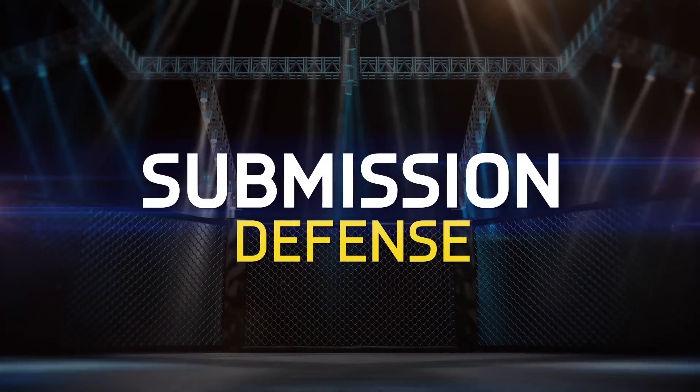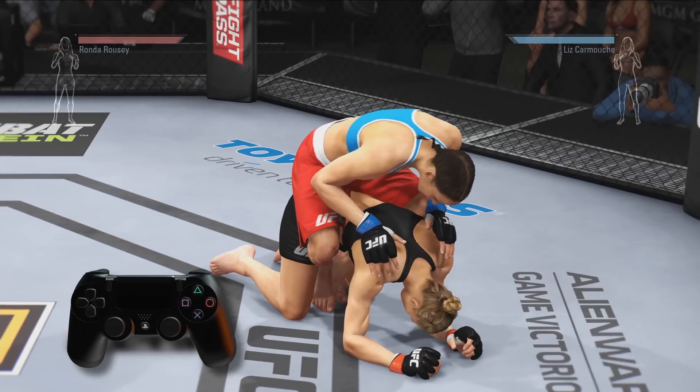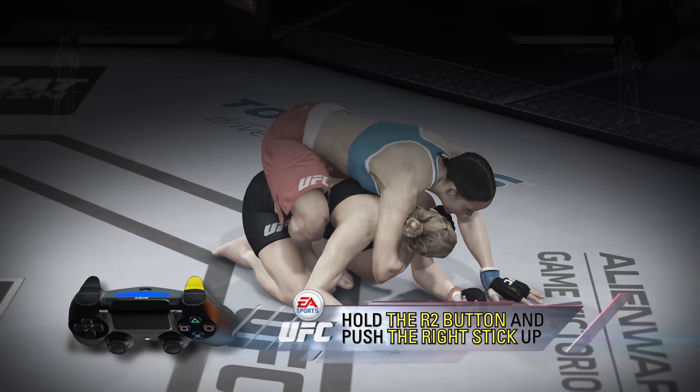Welcome to EA Sports UFC's submission tutorial. Let's focus on defense. You can block your opponent from even getting their submission started by holding the R2 button and pushing the right stick up.